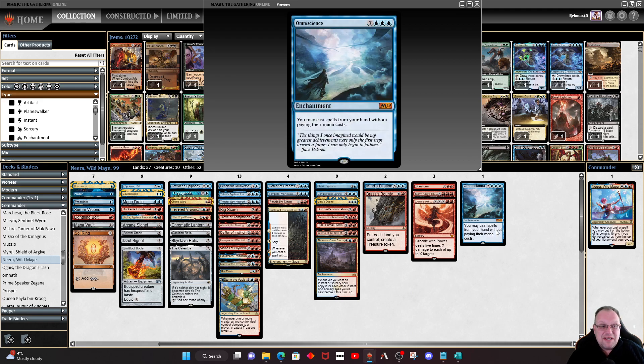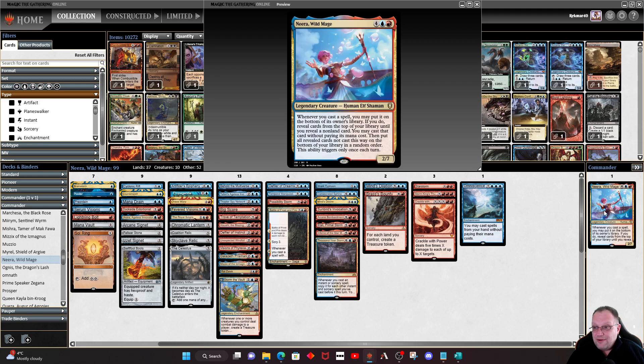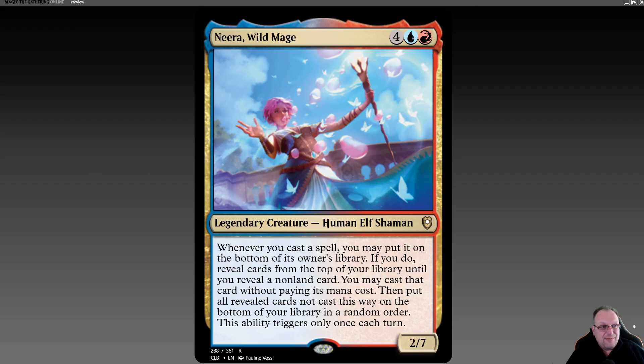The main thing we want to hit when casting stuff is Omniscience because it makes everything else in the deck free — that's what we want to be doing. It's not too difficult to get up to ten mana, then just dump everything in hand and hopefully get there. So that's my take on Neira. I think it's going to be wild to play and fun — it'll either be so absurdly strong that I get complained at on stream or I'll fall flat on my face and die very rapidly. Come find out on stream.